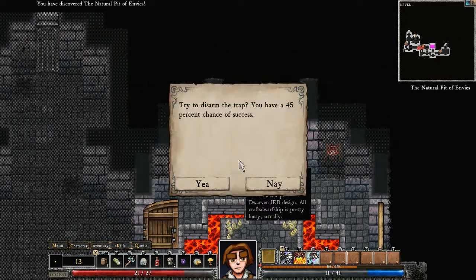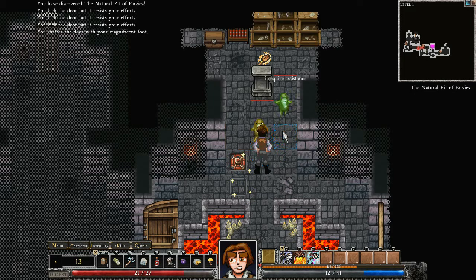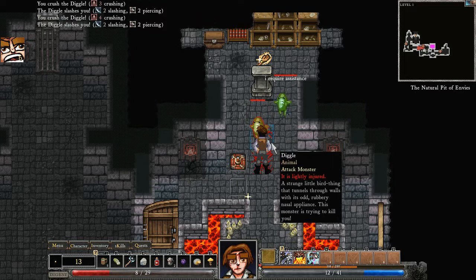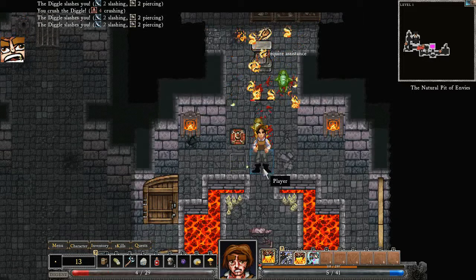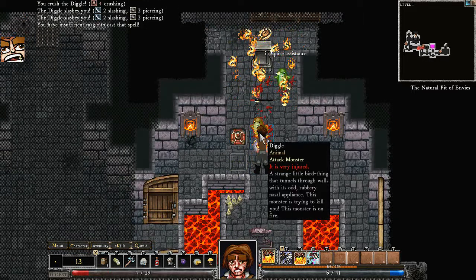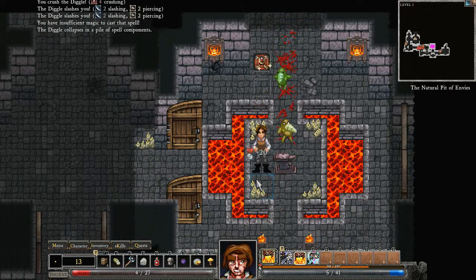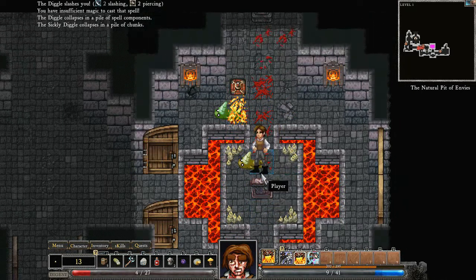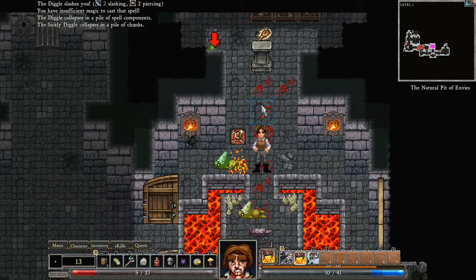Mr. Bloodbane, let's not disarm things just yet. Let's instead kick open the door. Smashing open the door reveals a diggle. Berserker Rage! Yeah, we're not that strong. Your life force is running out, you need more mana, and we're out of mana. Thankfully you've burned yourself to death and you have actually just gone and killed yourself, for which I thank you. There's another one.